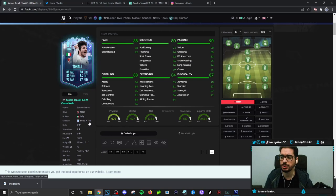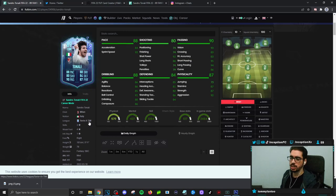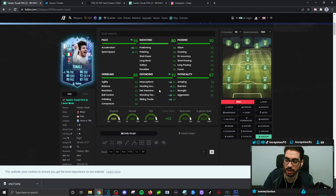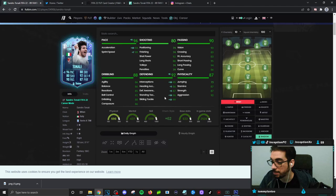The main upgrades I would say he needs is probably going to be in pace, and whatever they can give him — if they can give him better defensive stats or base card stats, that's fantastic too, because on a shadow he'd be in the high 90s for defensive awareness. Having those upgrades would be a huge plus for a card that's already formatted very nicely. Hopefully you guys enjoyed this video today — I'll catch you guys for the next one.